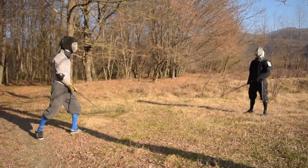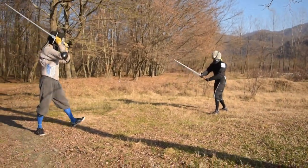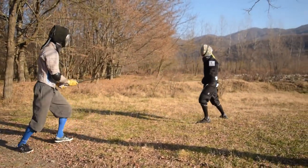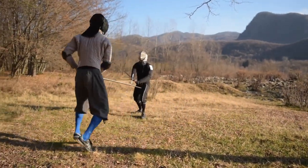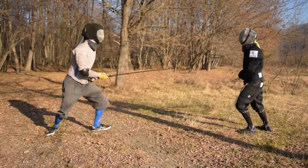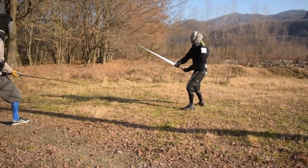The last exercise is the one with the highest degree of freedom. As before, Fabrizio gives me the visual stimulus to start my action, but at the same time he moves and puts me under stress, moving forward, backward, and sideways. Try to keep a safe measure at all times and land your attack as soon as you see the way clear.